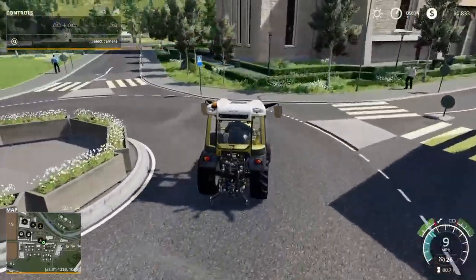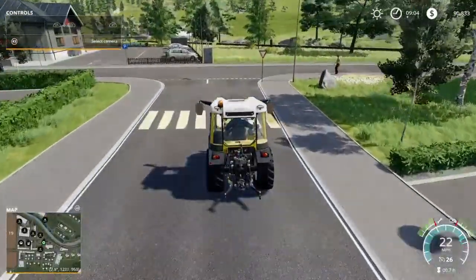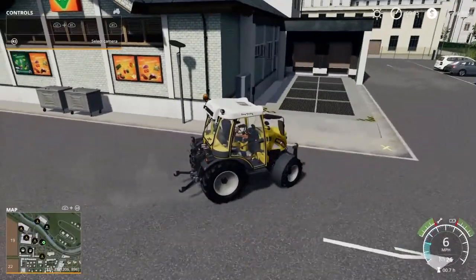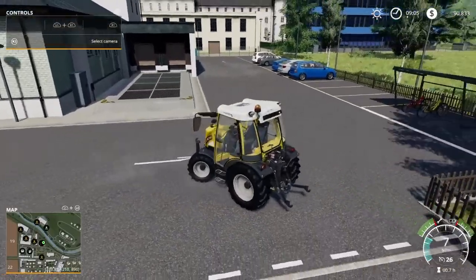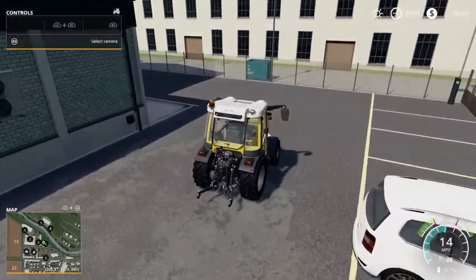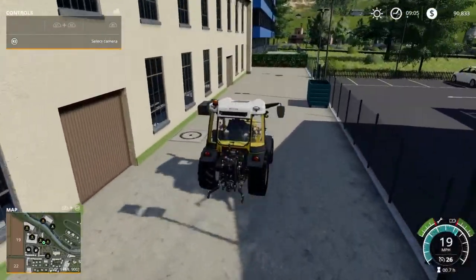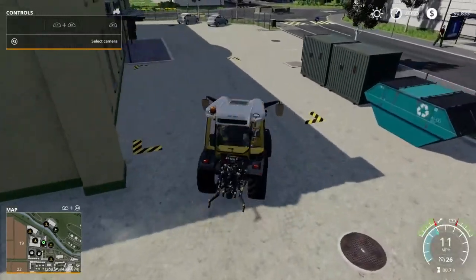Let's head on up to the supermarket — that's going to be another one of your sell points. Just right there. Follow the arrows — don't want to get in trouble my first day here. And just right here is the spinnery, and the sell point is just right here.